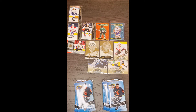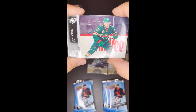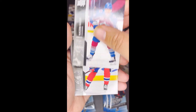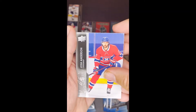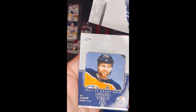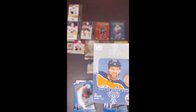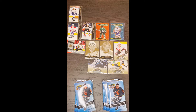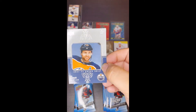Like we always say on this channel — beggars can't be choosers and we are begging for a good pull right now. Something auto, something rookie, maybe that cut for a day thing. These might be the cleanest cards in the set that I've seen so far. I have the John Carlson Superstar card as well — these are just so clean.